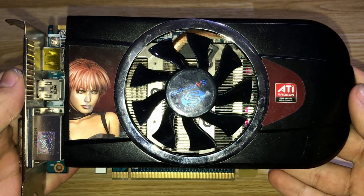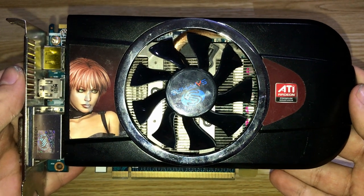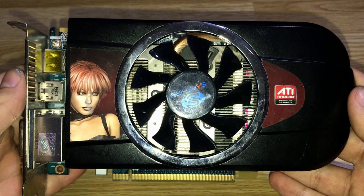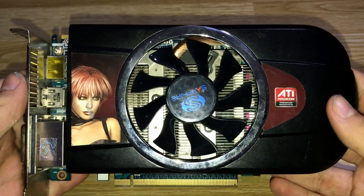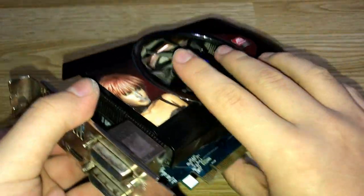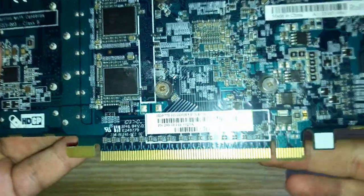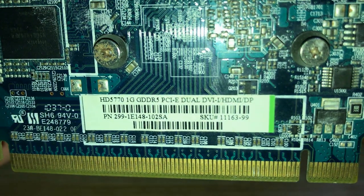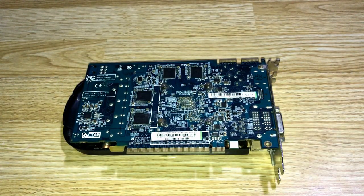And finally, for the most important part of this build apart from the processor, is the GPU. It is the famous AMD Radeon HD 5770, with 1GB of GDDR5 VRAM. It is the equivalent of the GTX 650 with 1GB of VRAM.